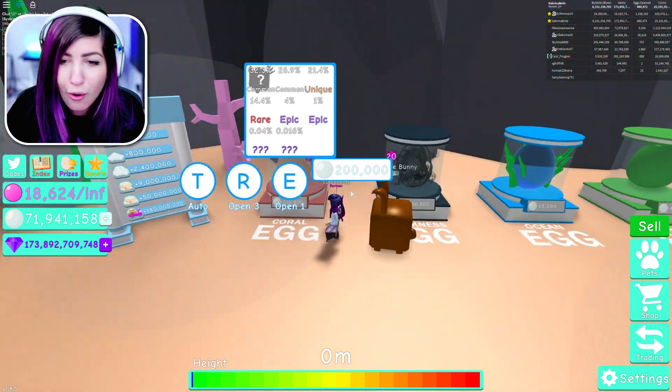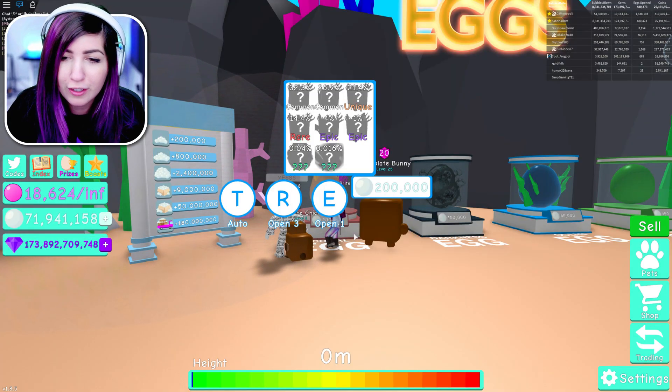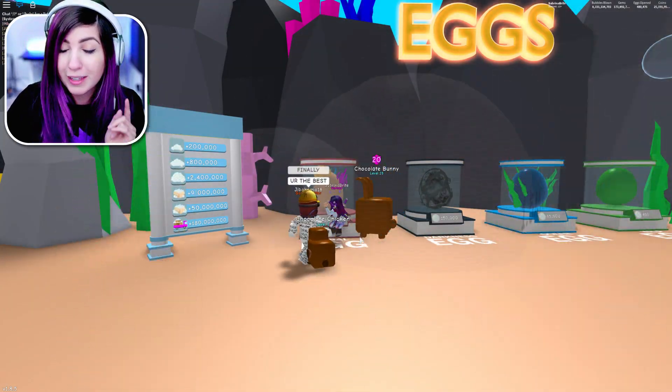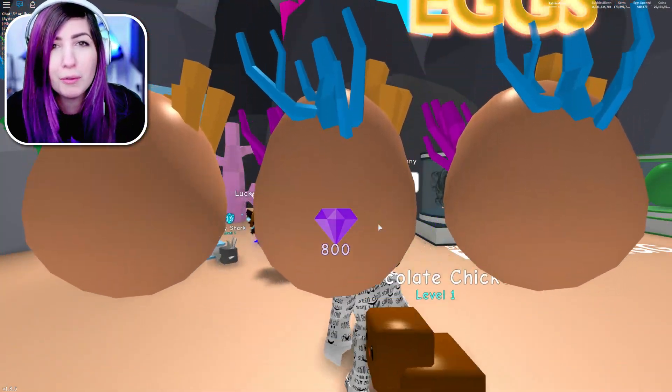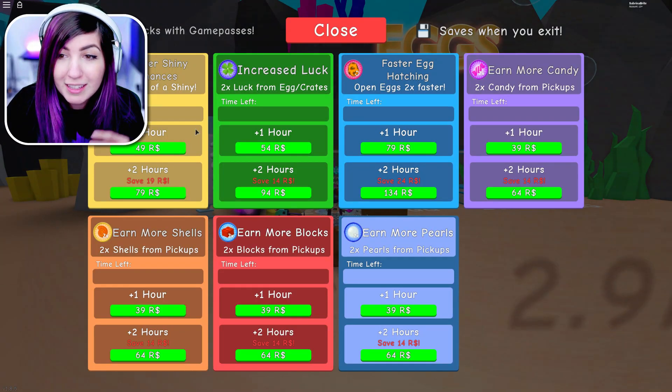We're going for the coral egg right away. Let's start discovering some pets. We got Coral Doggy, Coral Kitty - we got the two most common ones. Oh, I gotta turn my boosts on. What if we get some legendaries? I forgot to turn the shell times two boost on.